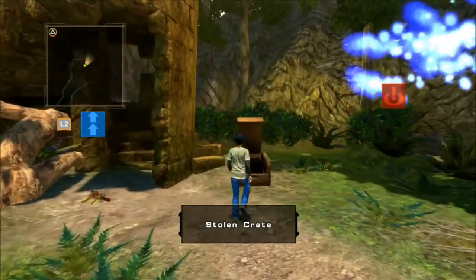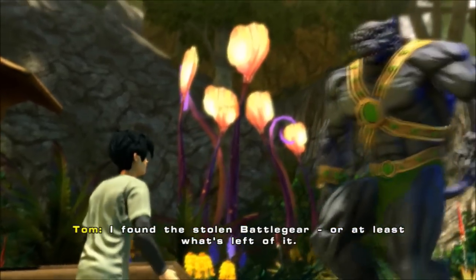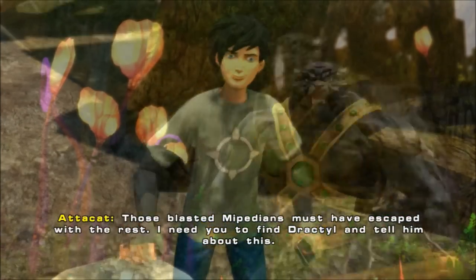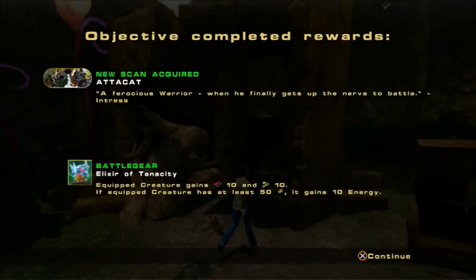I'm guessing this is what I was looking for — Stolen Crate. I found the stolen battle gear, at least what's left of it. 'Those blasted Mepedians must have escaped with the rest. I need you to find Track to then tell him about this.' 'You can count on me.' Objective completed — rewards: New scan acquired: Atta Cat, a fierce warrior when he finally gets up the nerve to battle. Battle Gear: Elixir of Tenacity — equipped creature gains something 10 and something 10; if equipped creature has at least 50 energy, it gains 10.